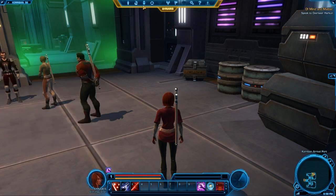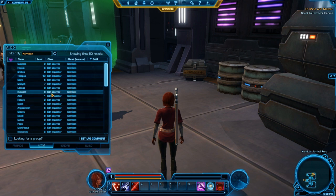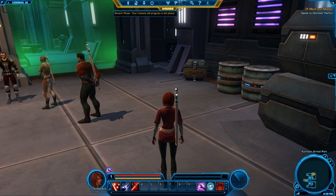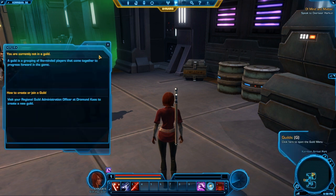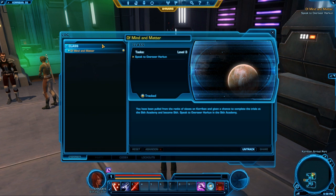You also don't have access to the talent tree just yet — that is right there. You have the social window which lets you see friends, a who list, and ignoring. You can see all the players listed right now. Of course, you can also see your guild. The mission log is pretty neat — your missions are all here. It shows the tasks and class, and has them broken down into organizational groups, so you'll have a class quest, and then other quests for different planets. You can track it and it gives you information about the quest.